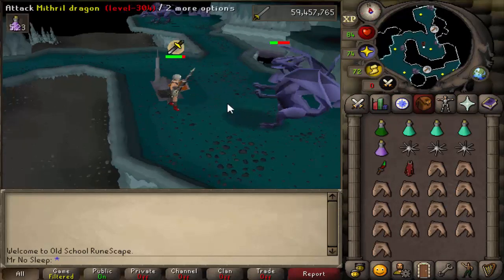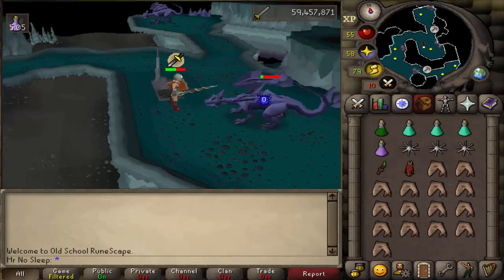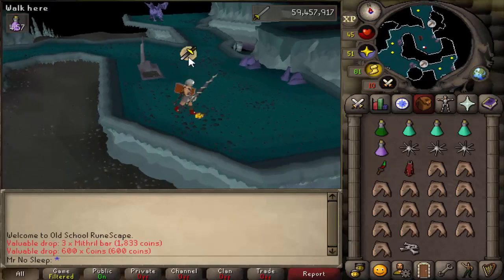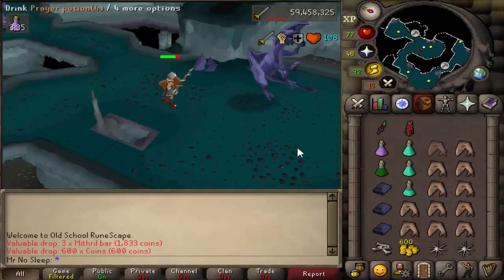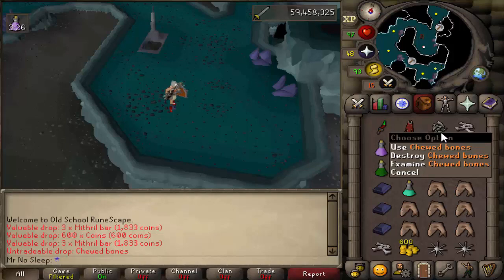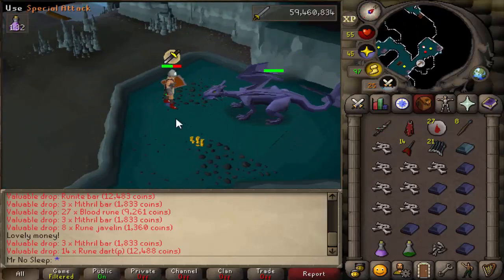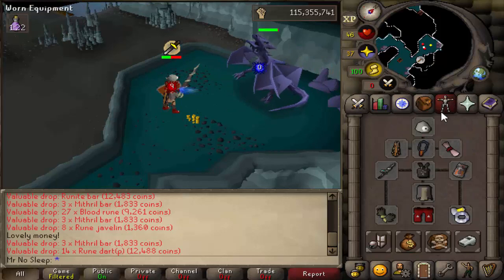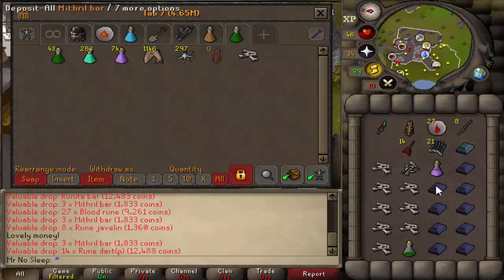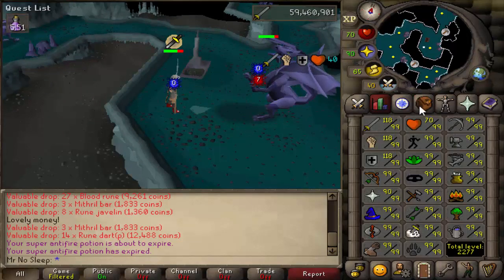You wouldn't want to spend all that money unless you're lucky enough to get the dragon full helm. These mithril dragons really don't provide the most expensive drops compared to other dragons — they're really only known for the dragon full helm, which is a 1 in 32,768 direct drop. More commonly, dragon full helms are obtained from chewed bones, which drop at 1 in 42, and using those bones to lay an ancient barbarian spirit to rest gives you a 1 in 256 chance. The helm is now at the highest I've ever seen it — a whopping 72.3 million GP.